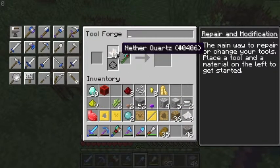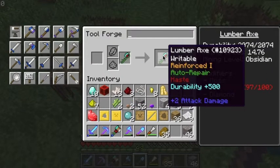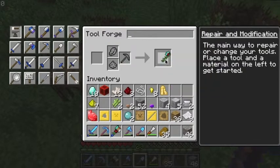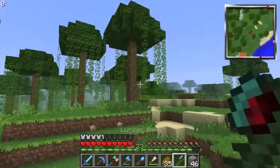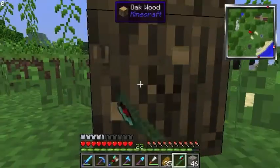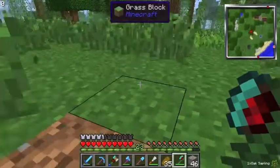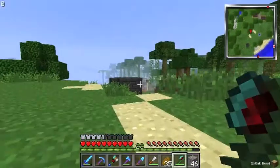What does quartz do, by the way? I think that's all the modifiers we have. That's a pretty good mining speed — let's go try this thing out on a tree. This is the functionality: chop the bottom block and look how fast that is! The whole tree comes flying down to your feet.